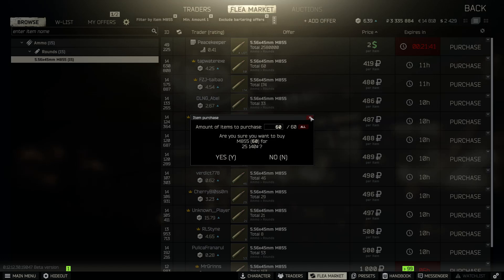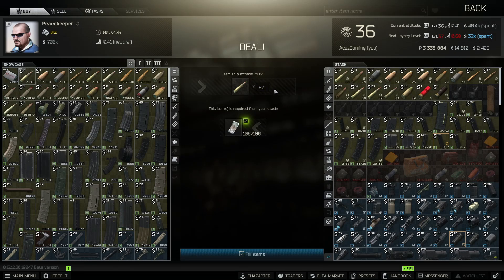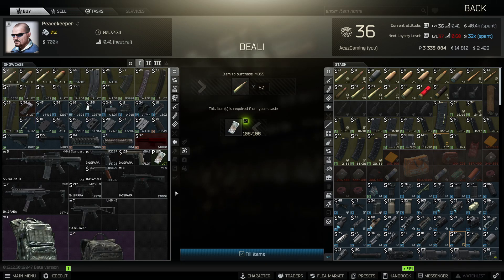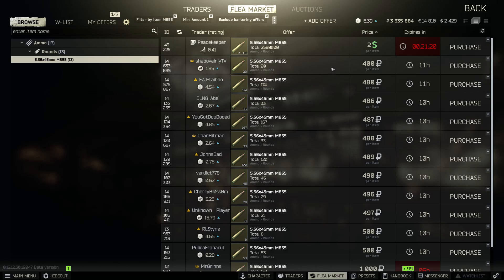Let's go to Peacekeeper — 60 rounds is 108 USD. Type in 108 into the currency converter and it comes out to 11,556 rubles. That's so much cheaper than 25,140 rubles on the flea market. Be more efficient, stop being scared to spend USD. Trust me, I've been doing this Tarkov thing for going on three years and I've been abusing this flea market since before found-in-raid.